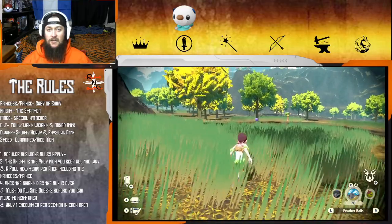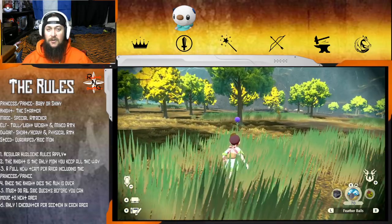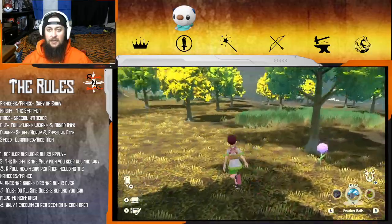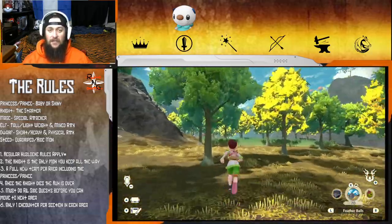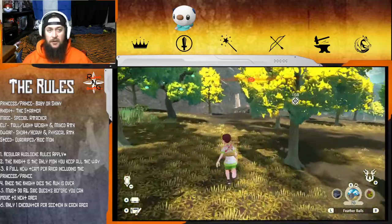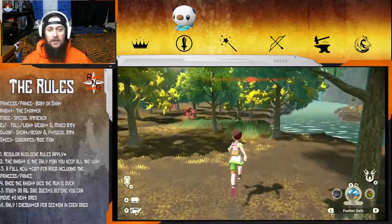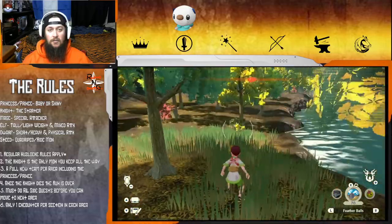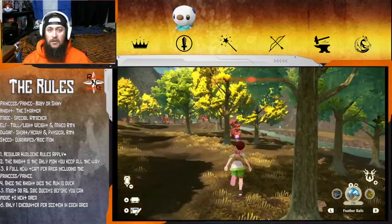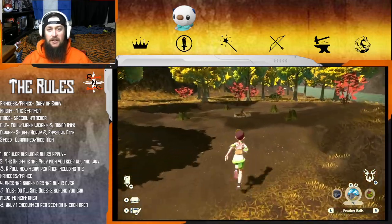Alright, we got a Carnivine here - Carnivine's kind of cool, it floats. I don't know if it's a special or physical attacker, I want to say it's probably physical, but I don't think I've ever used Carnivine. There's a Paras of course. Pikachus! If there's a Pikachu here there might be Pichus here.